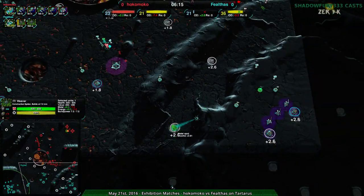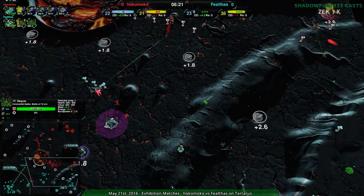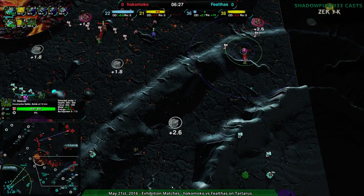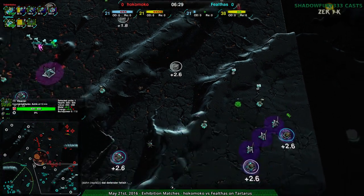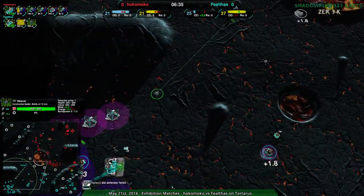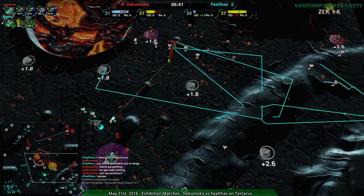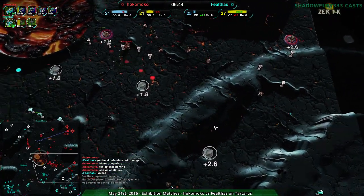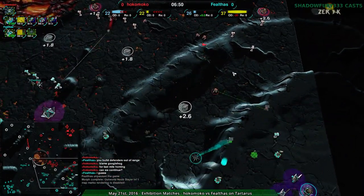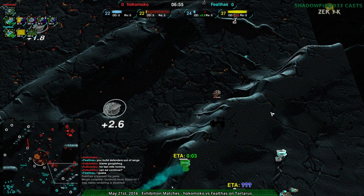Now they're taking advantage of their increased territory. But then again, Hokomoko also creeping in on the southeast side, really trying to make sure that Felthas can't just take that for free. What I want to know is whether this conch is going to start terraforming this ramp — they won't be able to get into the higher area, but are they going to try? Are these Weavers going to go and take — I mean, they could probably take this. It looks like that's exactly what Hokomoko is trying to do — set up some defenders, try to take out the defenders already there.